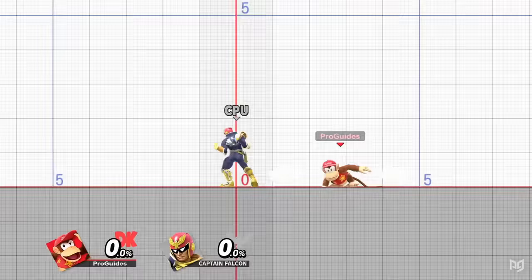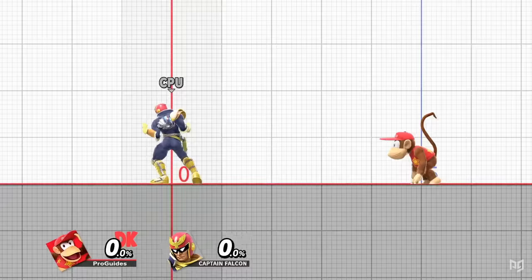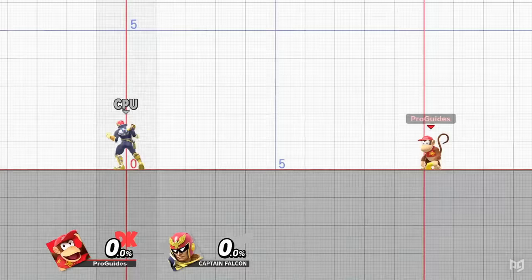Last but not least, item techniques. Items can be caught with any tilt, aerial, air dodge, or by pressing grab with no direction held. Items can be thrown with the attack button or C-stick, with the tilt or smash input giving you different directional throw strengths. You can also Z drop an item by pressing grab with no directional input. This will gently drop the item and you can then immediately grab it with an aerial if desired.